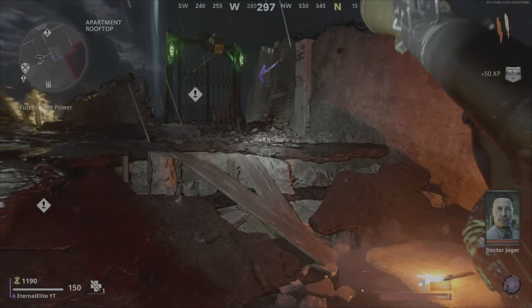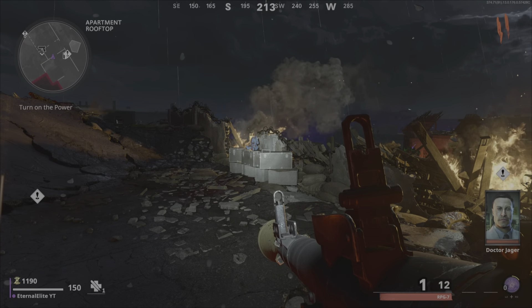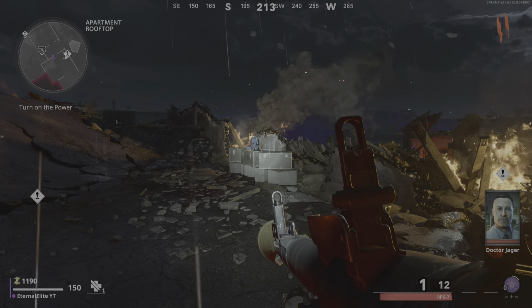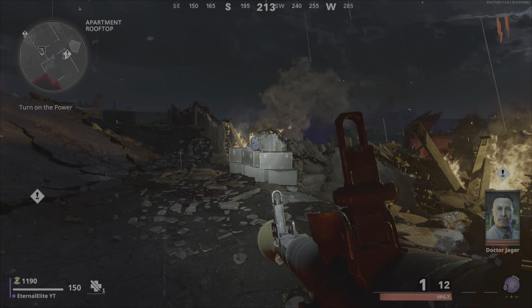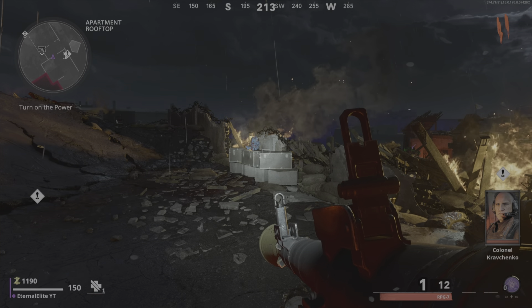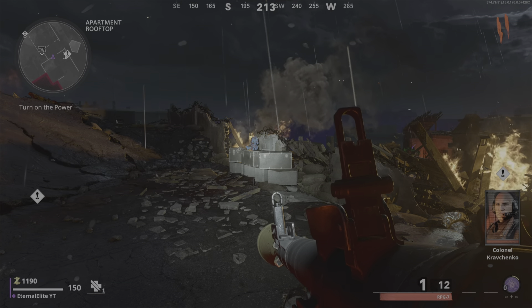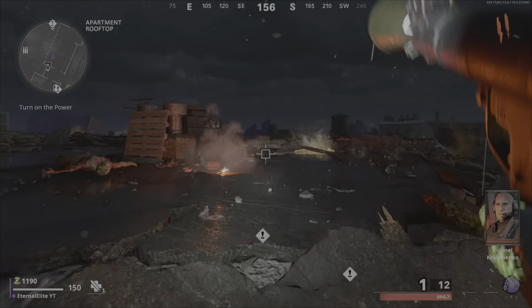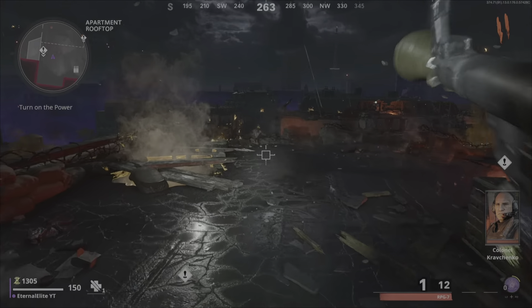I would also recommend you guys go ahead and equip Ring of Fire — yes, Ring of Fire — because this is the ideal setup for the RPG. Unfortunately you can't use your other guns because they will be out of range and won't kill the zombies. Go ahead and equip the RPG and you can level it up, get your camos, double XP, and double weapon XP. So if you haven't got your RPG maxed out, this is the time to do it with this pileup glitch.